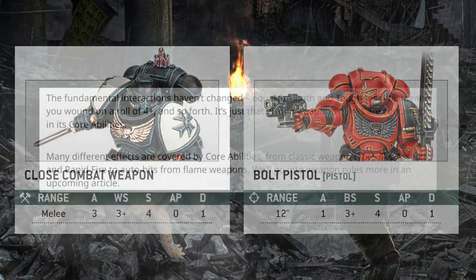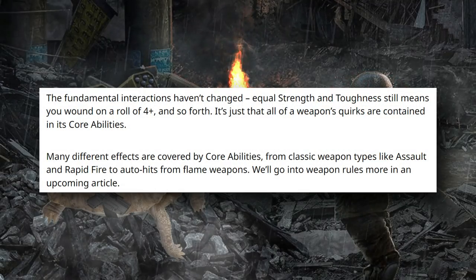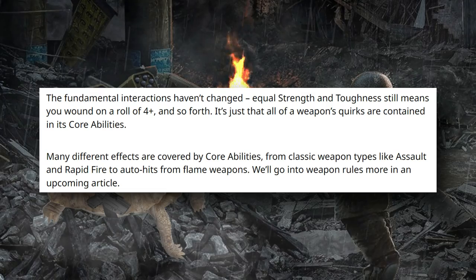The attack sequence is remaining largely unchanged. You roll a number of dice equal to your attacks, try to roll on whatever your attack skill is — weapon skill for melee or ballistic skill for ranged — then roll strength versus your opponent's toughness. If strength equals toughness you need a four-plus; if higher, a three; if lower, a five. A lot of the defensive characteristics of units are changing, which we'll see in the next article.